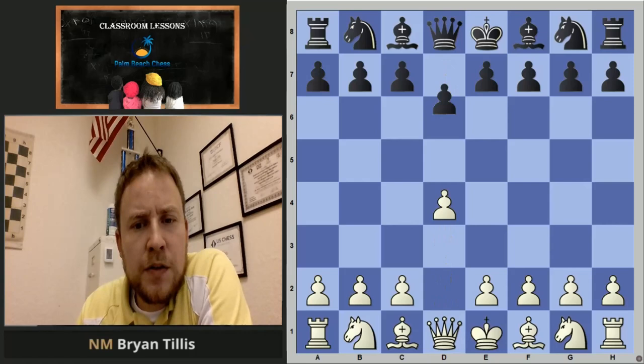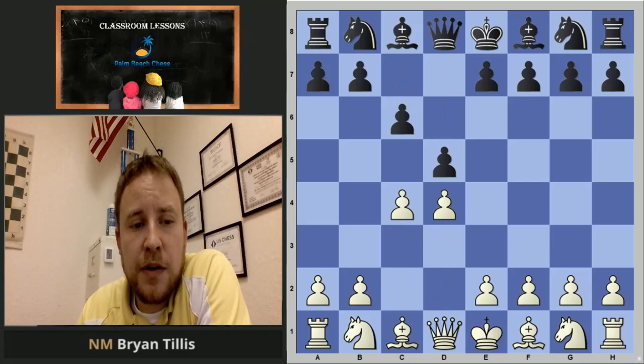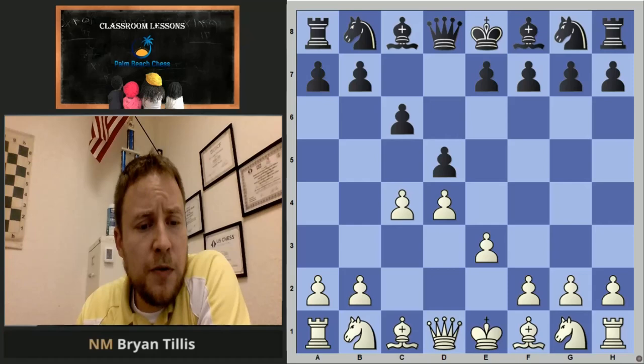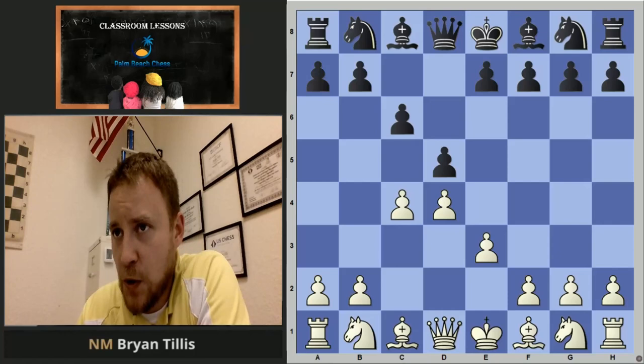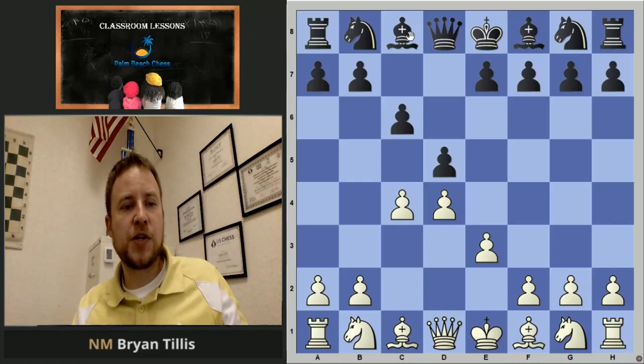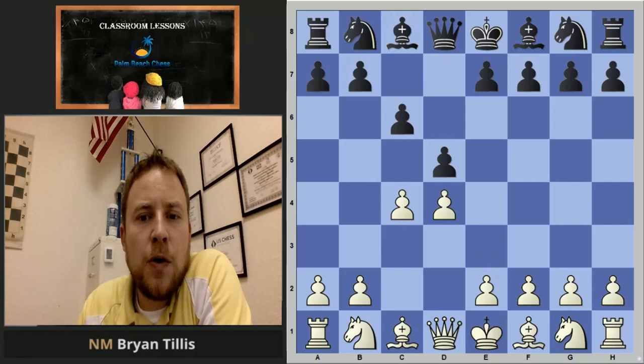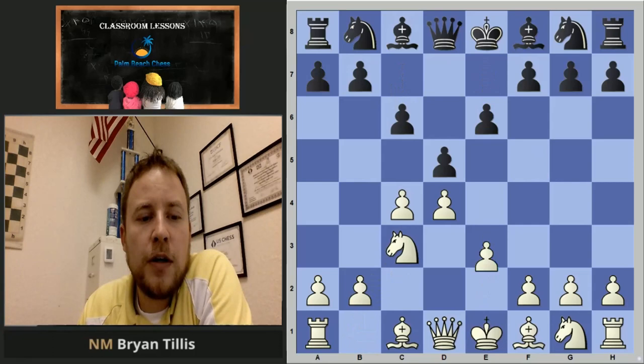The move order I recommend to reach this position is with e3 on move three. The reason this particular move order is used is because there's no benefit for black to take the c4 pawn, and you can capture straight away in one go. There's no line where this bishop is going to be able to pin. And already, if that bishop leaves, you have ideas to go queen b3 and bother the b7 pawn. We'll get to the same position from a different move order — this would be by transposition.